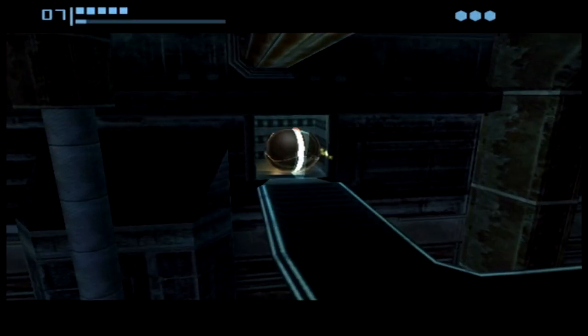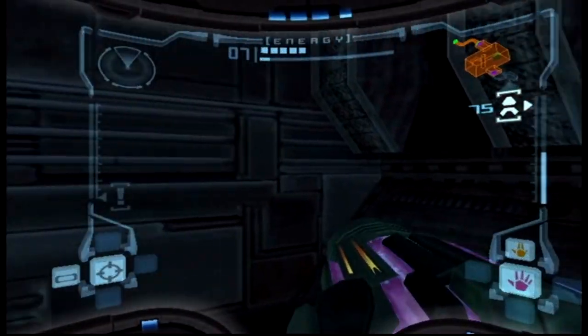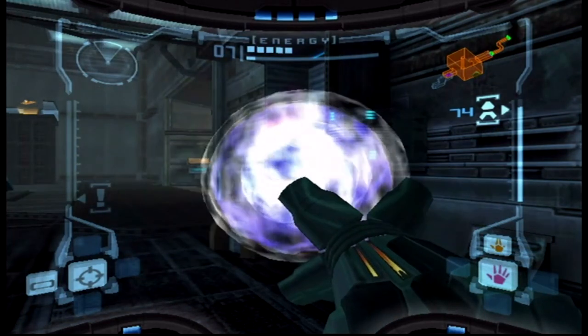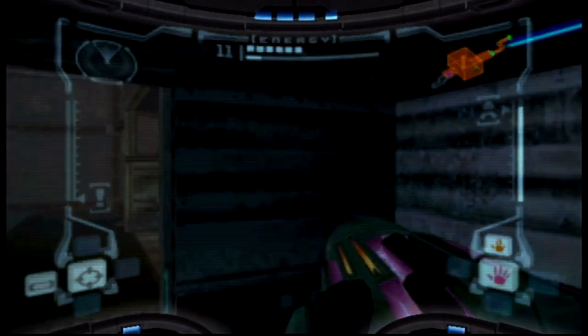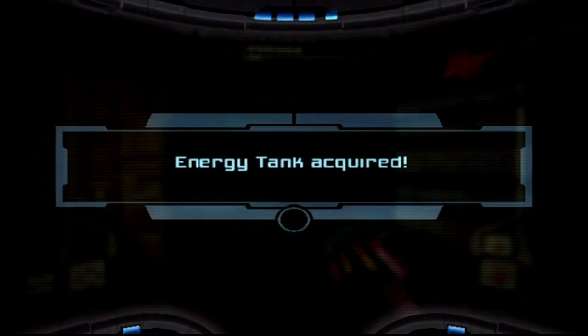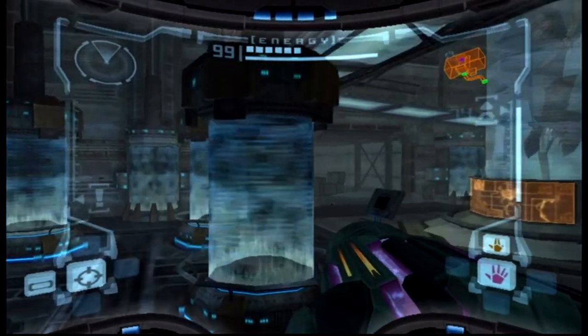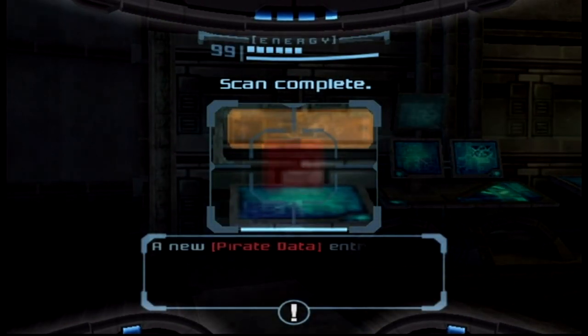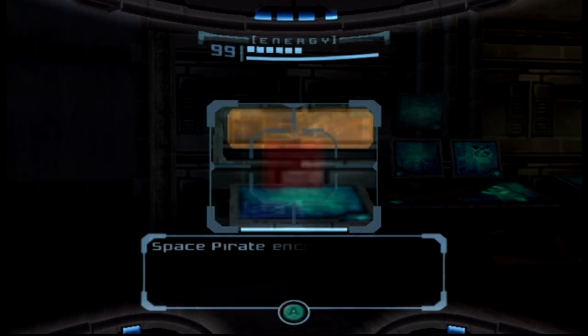Expanded missiles. By the time we finish, our missiles are gonna be as long as a freighter. Fire a missile here and you get another energy tank. This is easy, this is simple, you can do this all day. I don't remember Metroid Prime being this easy. You gotta know where to find them, that's true.